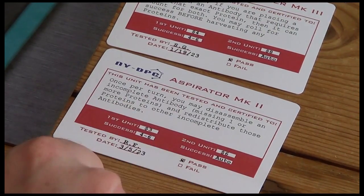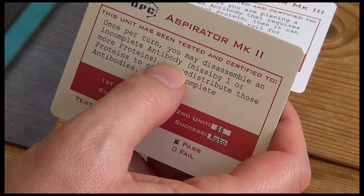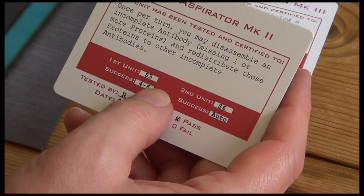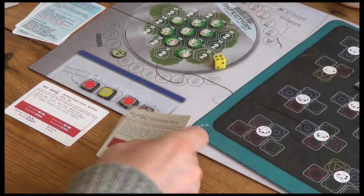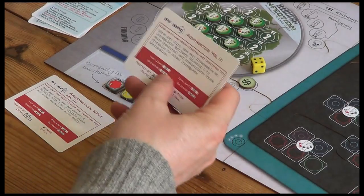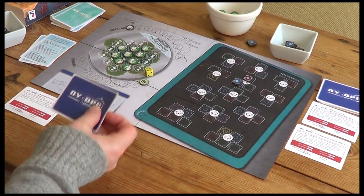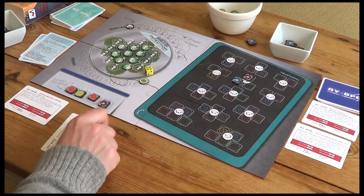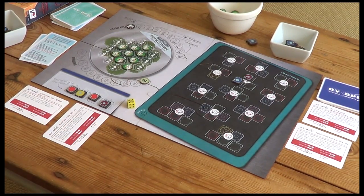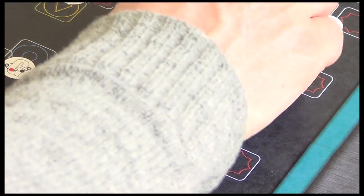The first thing I'm going to do is use the Aspirator Mark II. It says once per turn you may disassemble an incomplete antibody and redistribute those proteins to other incomplete antibodies. I'll pay for it - it costs three dollars, putting my money down to ten. To use it I need to roll a four to six. I'll mark it as used by turning it sideways. We got a five, so it succeeds.